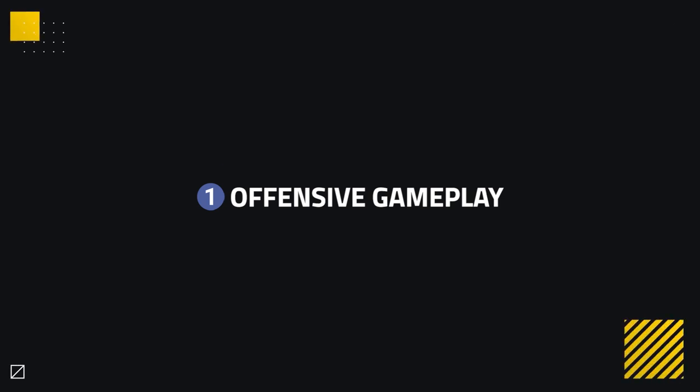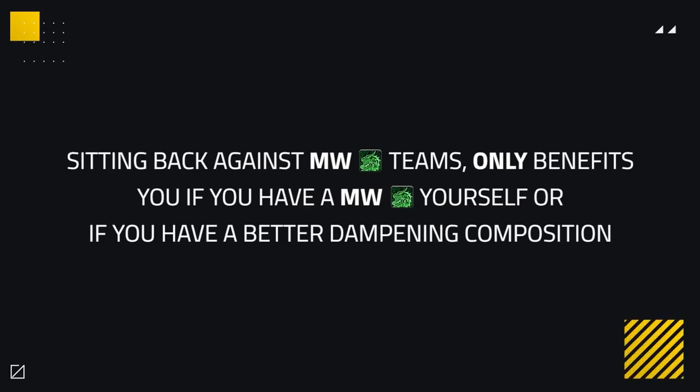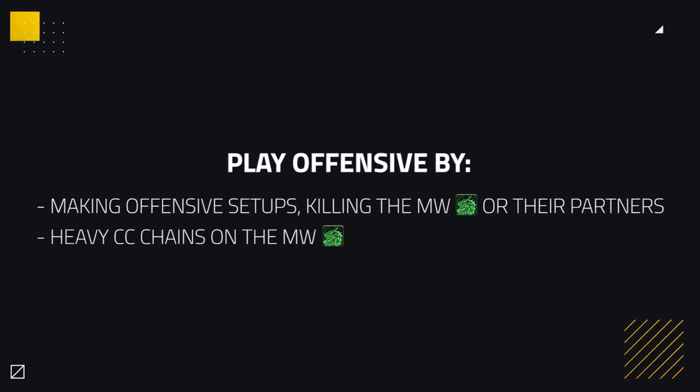When unable to out-dampen a Mistweaver comp as your own comp, your best bet will be to play offensive in order to get kills. If you sit back against a Mistweaver team, the only time this could really benefit you is if you have a Mistweaver yourself and your composition is naturally better in dampening than your opponents. That means you should play offensive otherwise, looking to make offensive setups slaying the Mistweaver or their DPS.